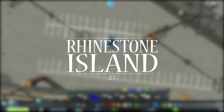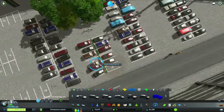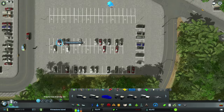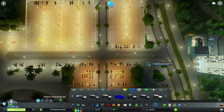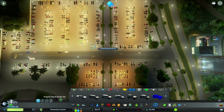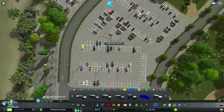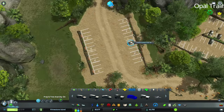Hey everybody, welcome back to Rhinestone Island. What you're seeing right now is a whole bunch of cars being put down in a parking lot. I went and installed a prop — it's a whole bunch of props using all the default car models. I got a lot of requests for this because parking lots at the airport, the trailhead, the stadium, and a few other areas just don't have any cars in them, and it doesn't make sense to have an empty airport parking lot.